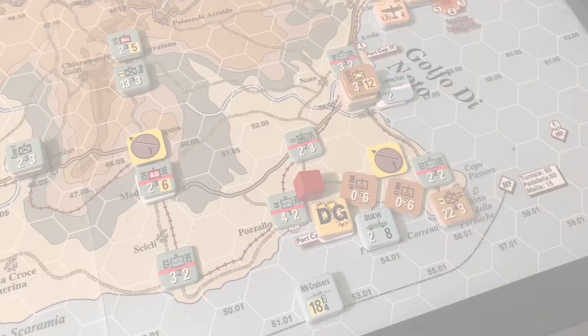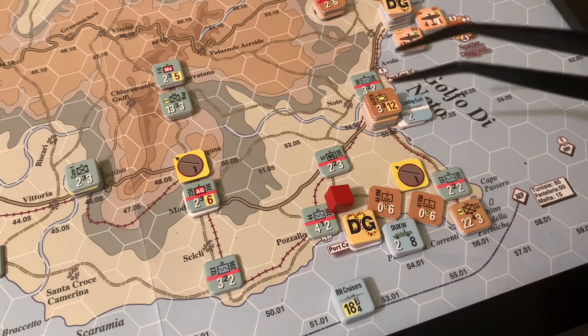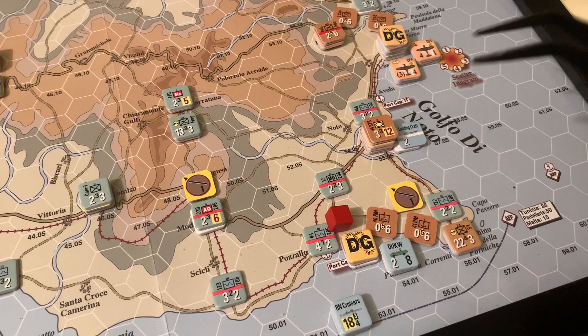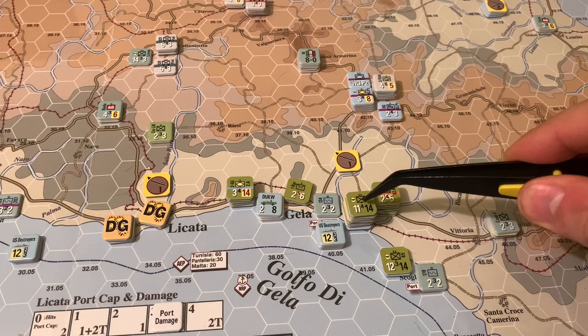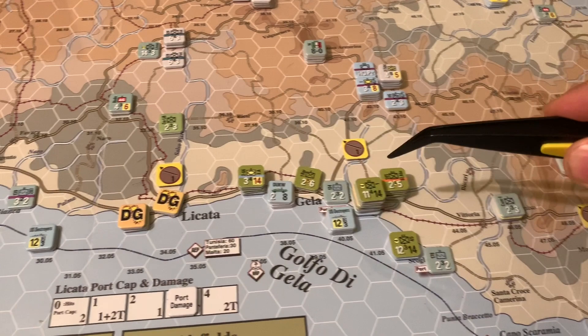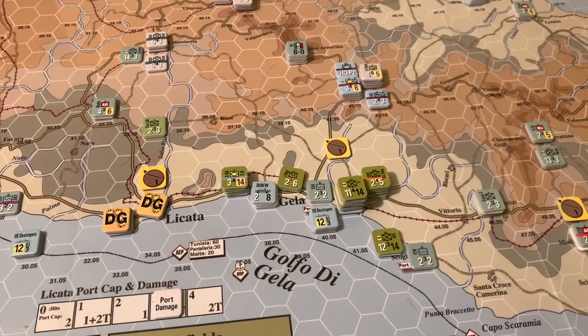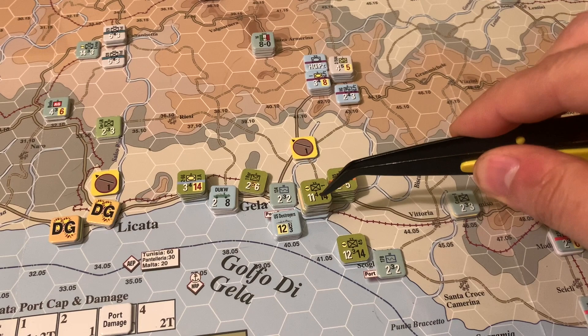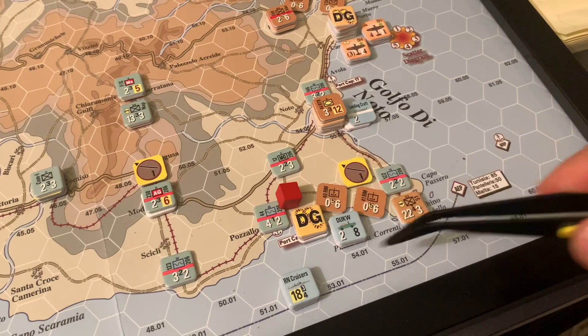On a closer read of the rules, you don't have to do all movement before the airdrops, so I may resolve those first. The allies landed but there's an LST port serving as the temporary supply base — the port at Licata doesn't have enough capacity and needs repair. To repair it I need the HQ and engineering unit to get to the port, but there's an Italian coastal defense unit in the way. It's a big division and will be expensive to attack, and it'll be at half strength crossing that river.